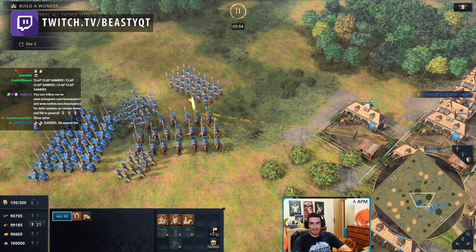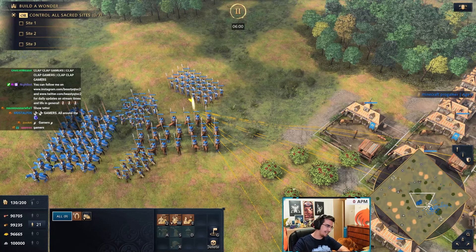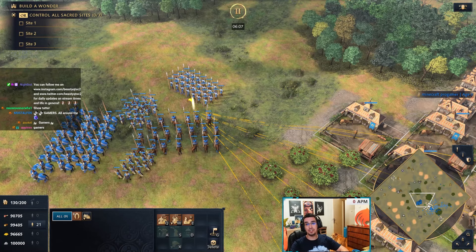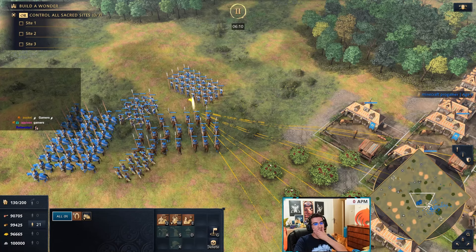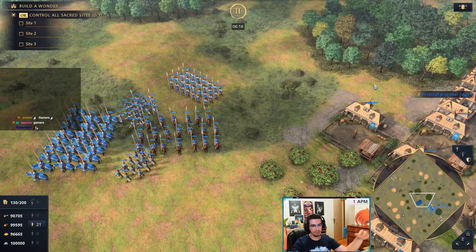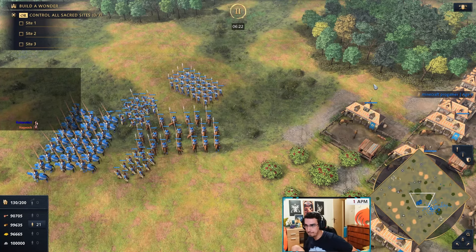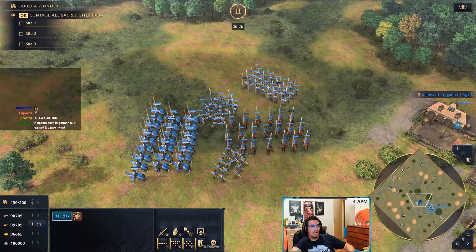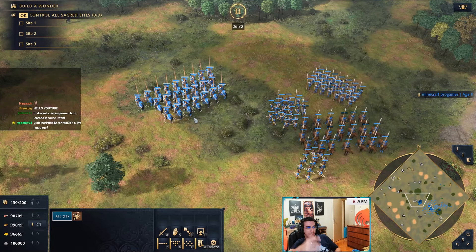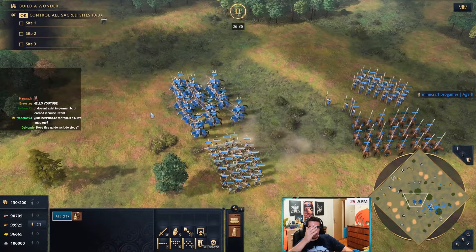Welcome back, gamers. Today I have a guide video for you on army composition and its counters in AOE4. Very often I get asked how do you beat X or Y — how do you beat knights with this or that. Luckily in AOE4 we have a rock-paper-scissors counter system, so it's very easy to tell you how to counter things. I'm going to give you every single example.